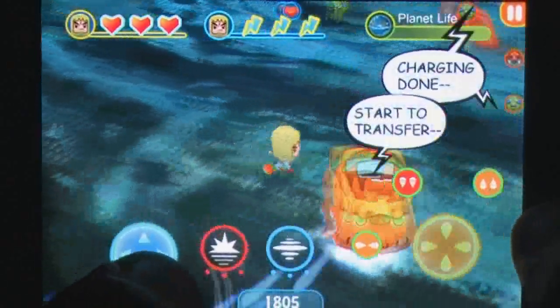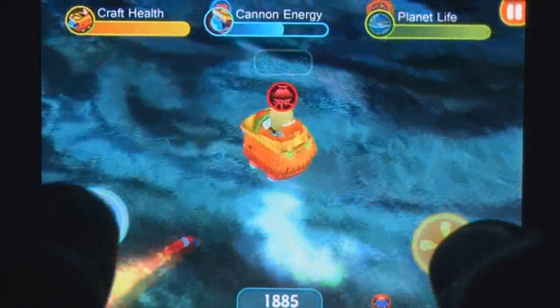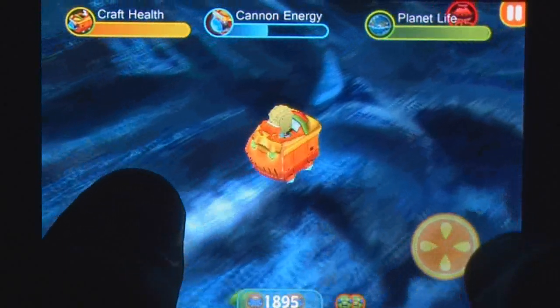Two varieties of bombs are also added, either causing an explosion or a whirlwind that sucks up enemies, but aiming them can be hit or miss as they're best deployed by running away from a pack, and the finger combination required to do this is extremely tricky.